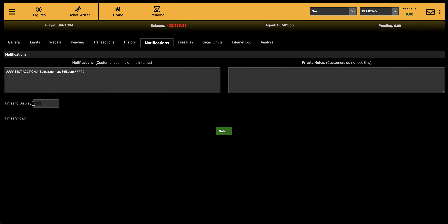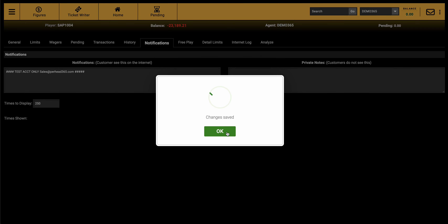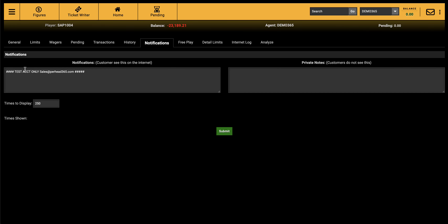Under History you can see sports like football, total win adjustment, loss adjustment, how many wagers he had, and the total amount played — it's more informational so you get to know your players better. Notifications let you leave a comment visible to the player when they log in. You set how many times they need to see it — for example, set it to 5 and after 5 views it disappears.